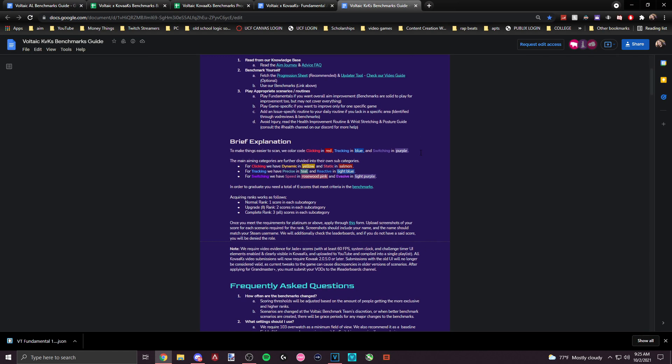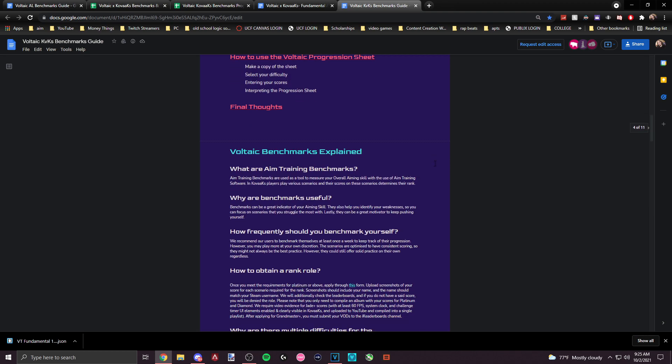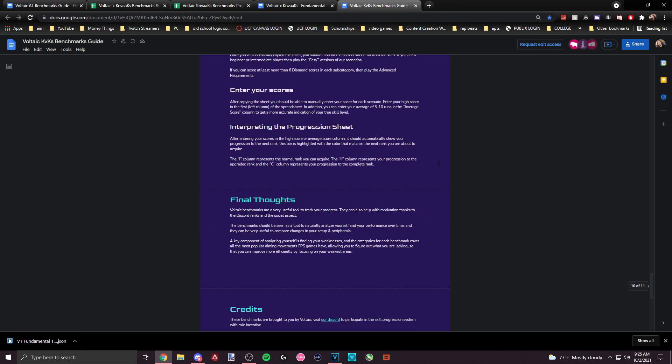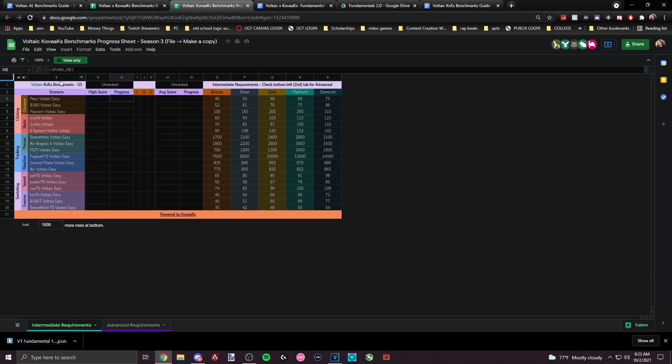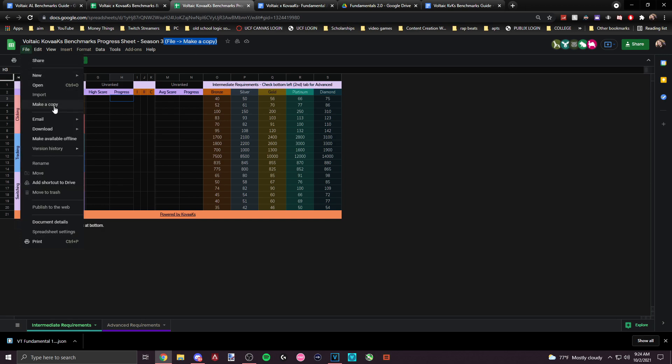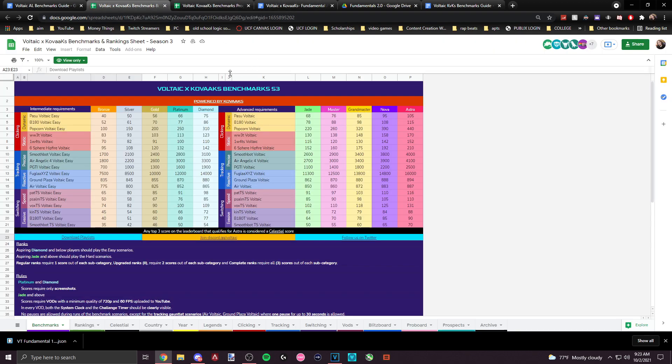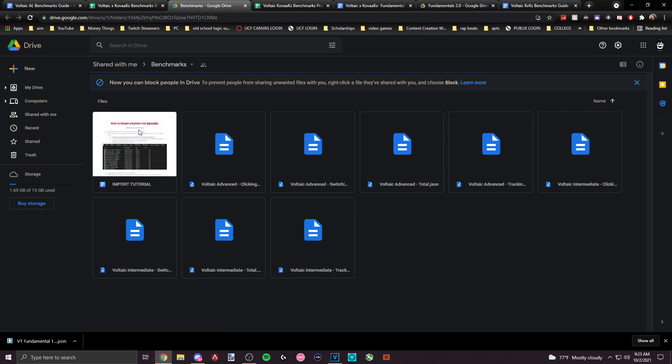Open up the Voltaic Kovaaks Benchmarks document and give it a good read. I'm going to cover the essentials for getting started, but if you want the full breakdown from experts in the aim training field, that document has some amazing information. You're going to want to open the progress sheet and make a copy for yourself. This is where you'll store your high scores from scenarios and keep track of what rank you are. This rank isn't to discourage you or make you feel like a bad player — don't be worried if you benchmark into a low rank. This rank is designed to give you scenarios that will be challenging enough to help you improve, but not so hard that it's impossible to play or causes you to build bad habits. The rank is based off of pure aiming skills and doesn't have the same weight as a rank in Apex, where you have to factor in game sense, mechanics, positioning, and other in-game factors.